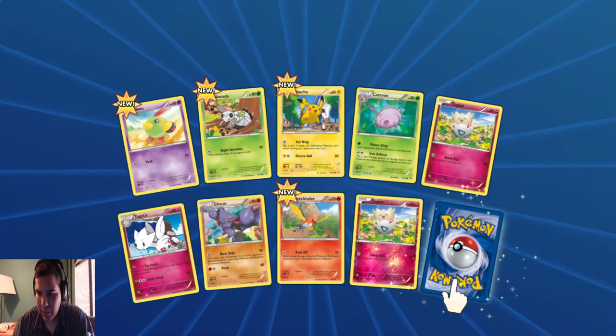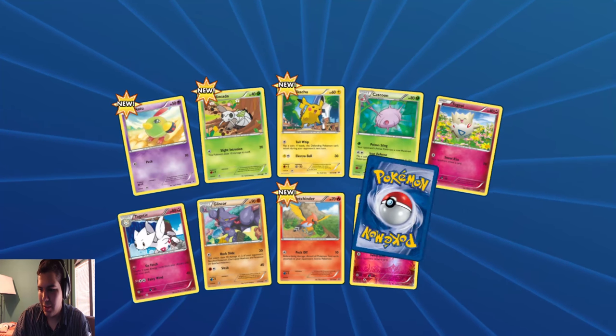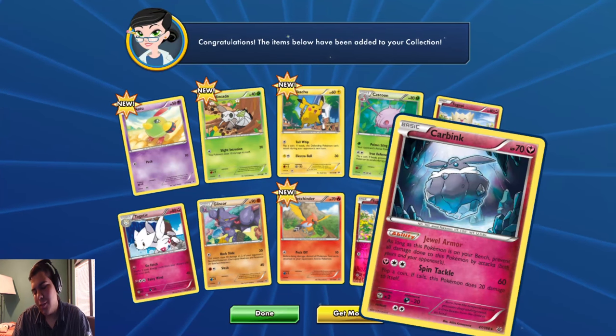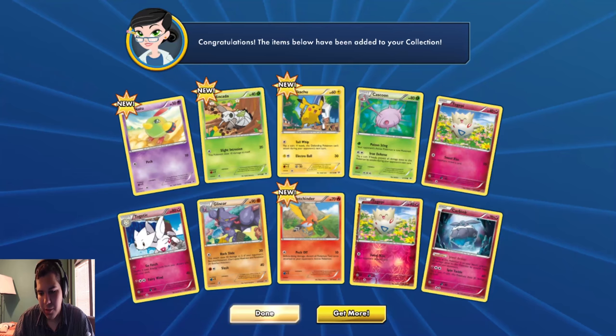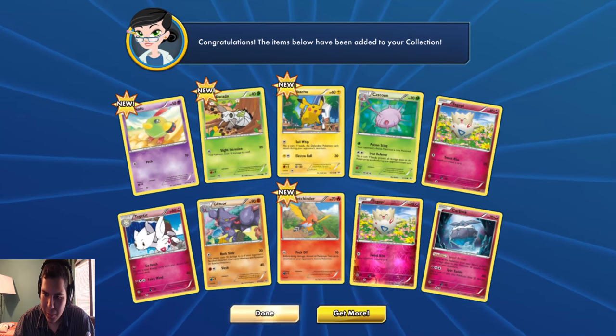Reverse Togepi. And for the last and final card of this pack, what will we get? Carbink. Just... just Carbink.